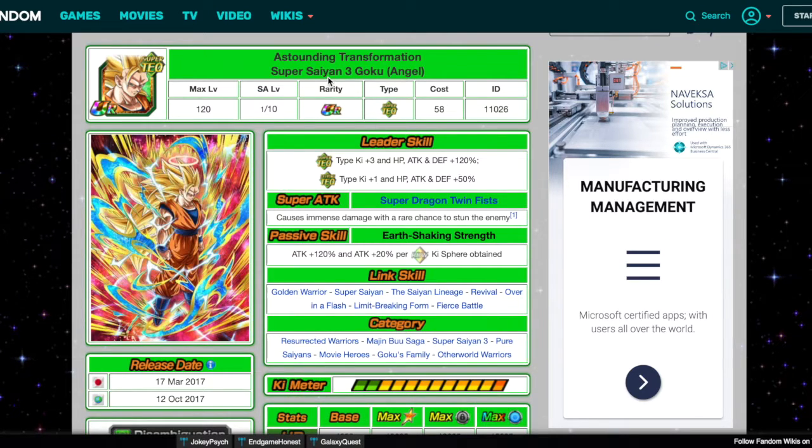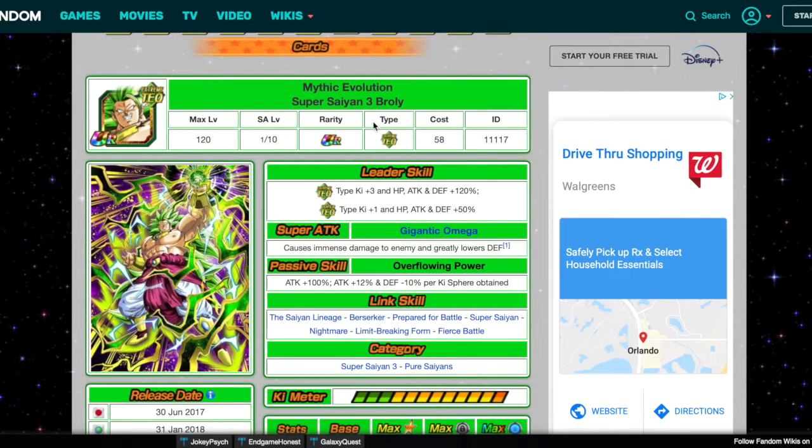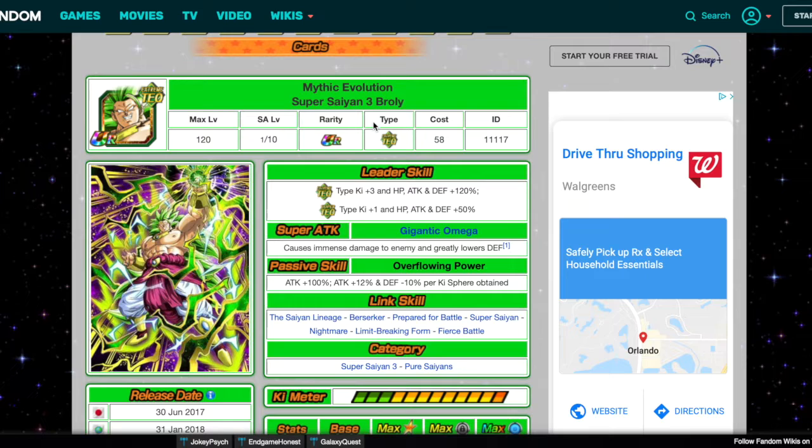So today we're looking at Astounding Transformation Super Saiyan 3 Goku and Mythic Evolution Super Saiyan 3 Broly. I just realized both TEQ 120 leads are Super Saiyan 3. Anyways, let's take a look at Broly first.